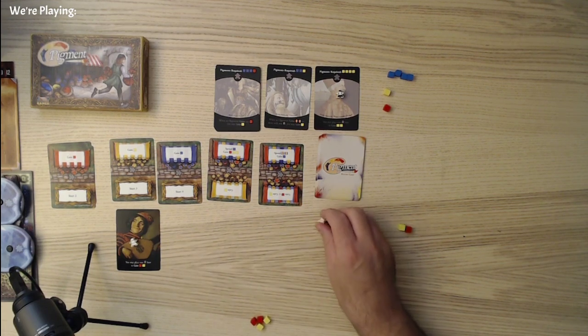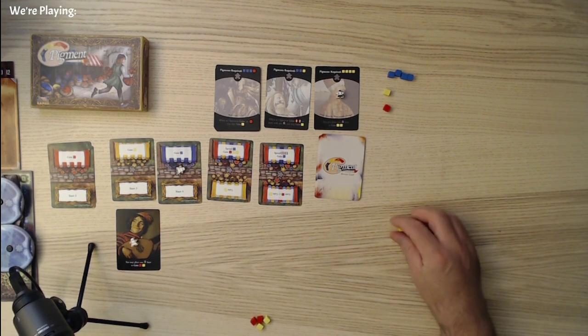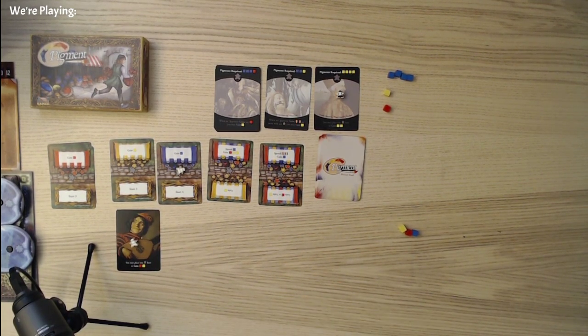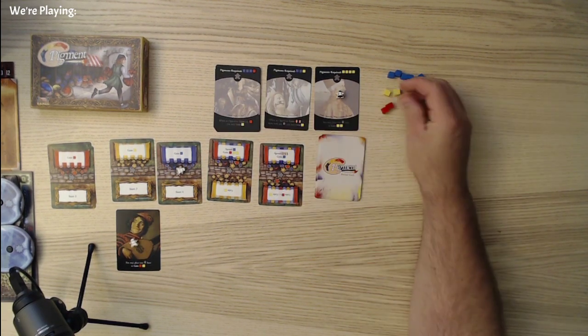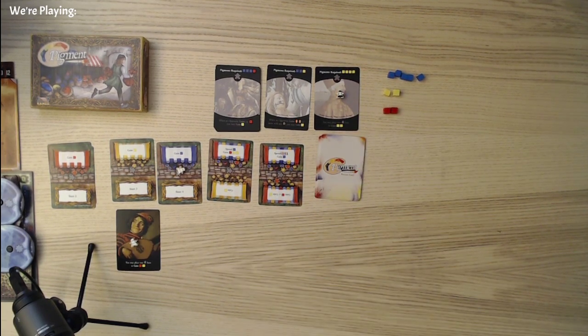I'm going to go ahead and grab this blue here — I think I'm going to need that blue to get a lot of really good colors on the next one. I forgot to draw for my opponent, so let's throw these all back and repeat our process. I do have to actually let my opponent draw some color cubes. One of each — that means they will paint this one on the next turn. That is a given, there's no getting around it. Now I'll do these and that's going to give me one of each color.